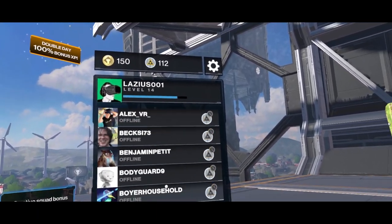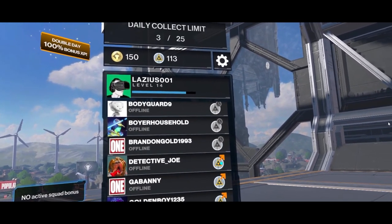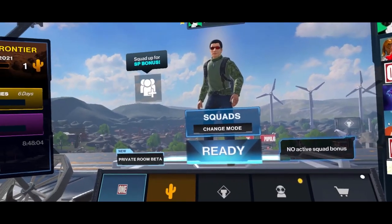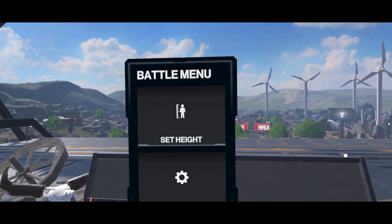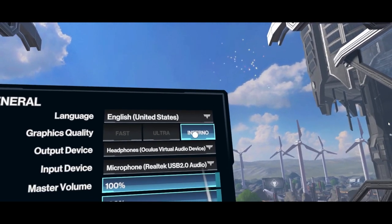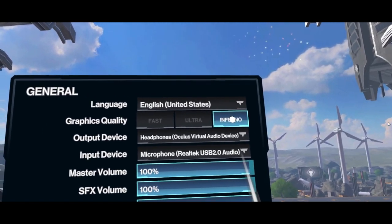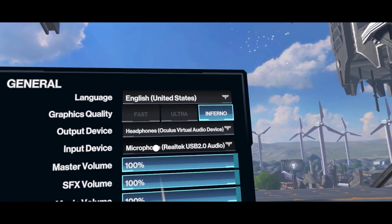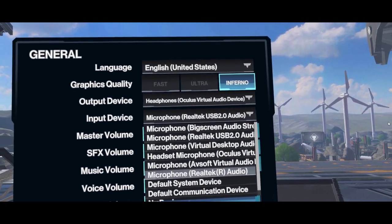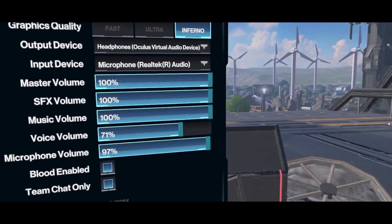I don't know if I want to be in a squad — I think I'm just going to go in and experiment to see what's actually happening. Let's take a look at the settings quickly. We set the game to Inferno, no issues there. For the microphone, we make sure we're on the HP Reverb G2 microphone — all good.